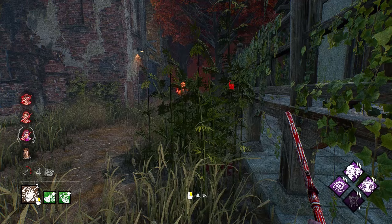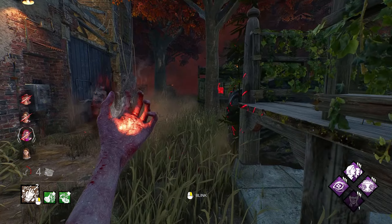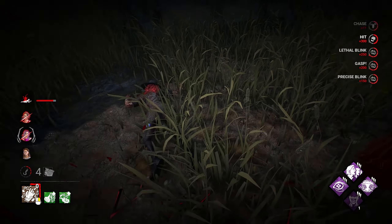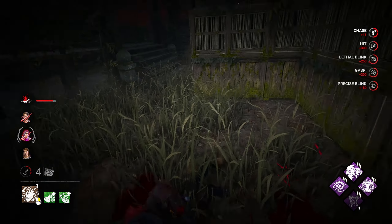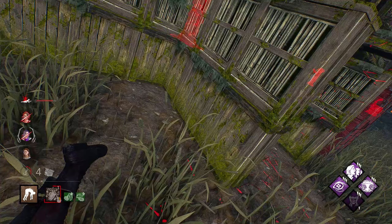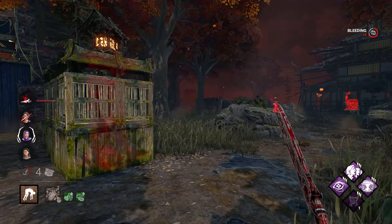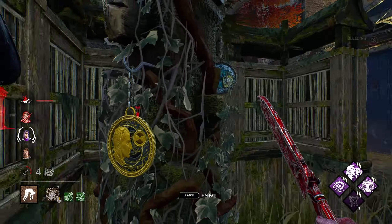She has a Shadow Step Boon. There we go, much better. We can hook up here and then maybe play off of that. Jill will be able to heal herself up too with that Boon.